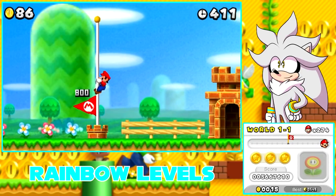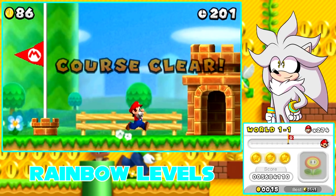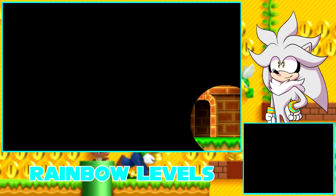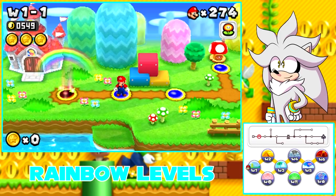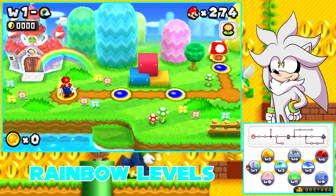There we go. So after I grab the flagpole, you're going to get a bit of a different ending. I'm going to get a firework, and there's going to be a rainbow. What this is going to do is unlock, at the very start of the world, a rainbow level. I want to mention that you can only play these once, so make sure you choose wisely on how you play it.